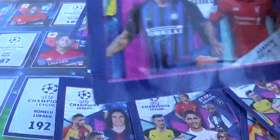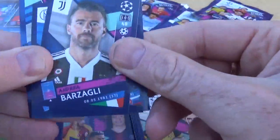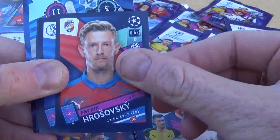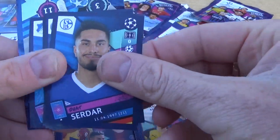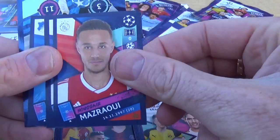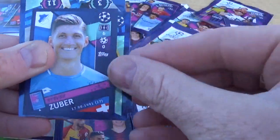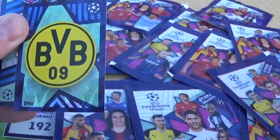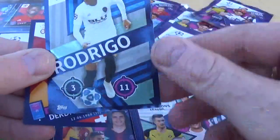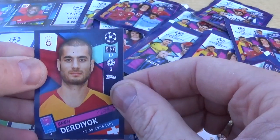We're still looking for number one in our collection — we've got number two which is the trophy, which is really cool. We have Barzagli for Juventus, Serdar for Schalke, Verratti for Paris Saint-Germain, Mazrui for Ajax, Dembele for Tottenham Hotspur, Zuba for Hoffenheim, Borussia Dortmund. We have Rodrigo for Valencia as our large sticker in that one, and Derdiok for Galatasaray.